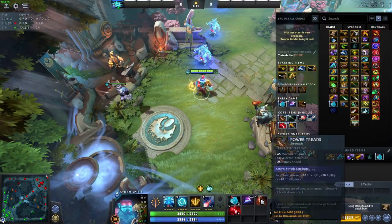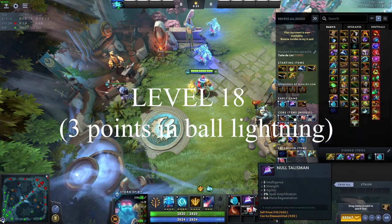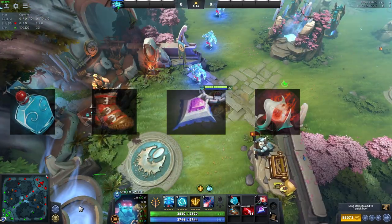The first thing you have to do is to make sure that you are level 18 and you have Bottle, Power Thread, Null Talisman, Orchid, and Bloodstone.